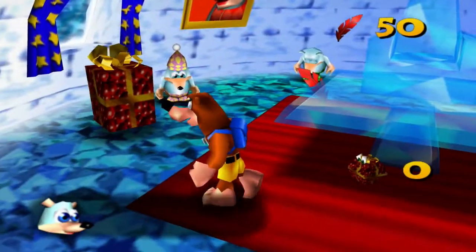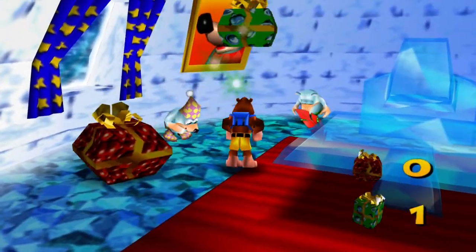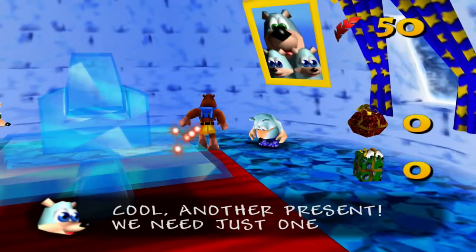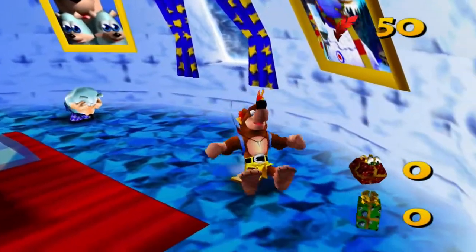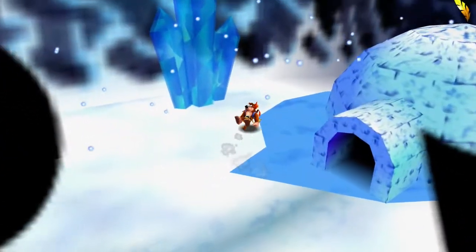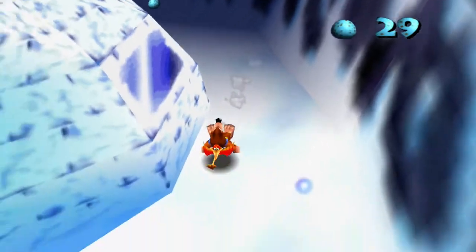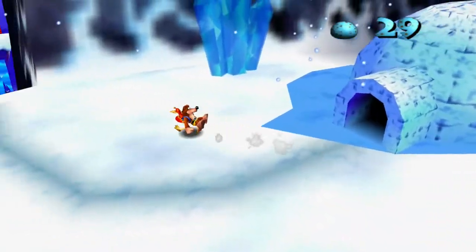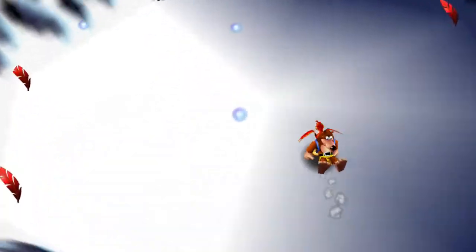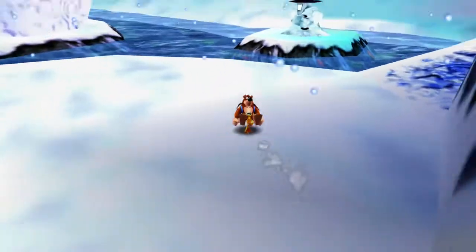I'm pretty sure they're going to be very happy to see some presents, like this big one right here. 'Thank you, Brown Bear!' There's another one — cool. Another present — we need just one more. Aw, man. There were three of them. There are three kids, so I need to find three presents. Well, that's kind of sad. I guess the best thing we've got to do is go look for the third present, and I assume we're going to get a Jiggy out of it.